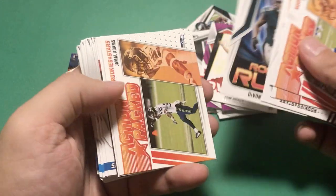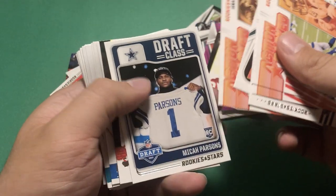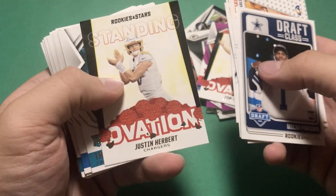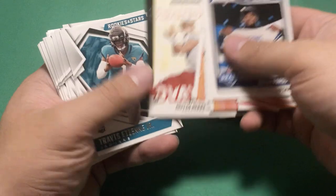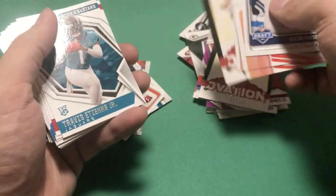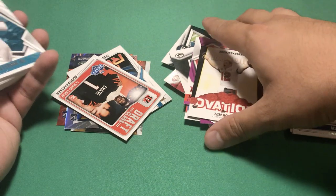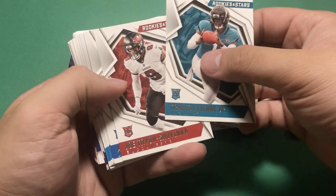Davante Smith Rookie Rush, Rookies and Stars Jamal Adams, Michael Parsons - there we go, that's the guy I was looking for! Ovation - Standing Ovation Justin Herbert. I forgot to say the 'standing' part, but Standing Ovation is the full name of the insert. Really messy stacks here, I'll clean it up at the end. Travis Etienne.